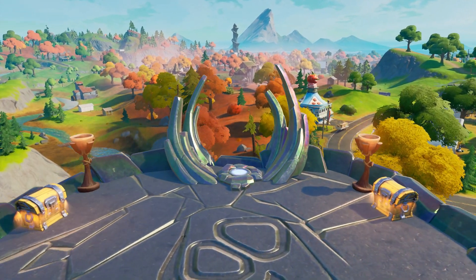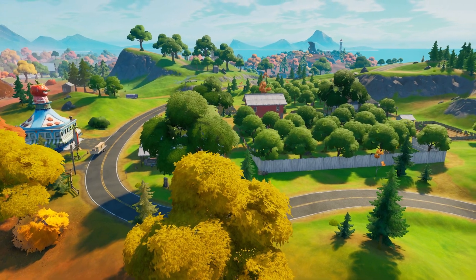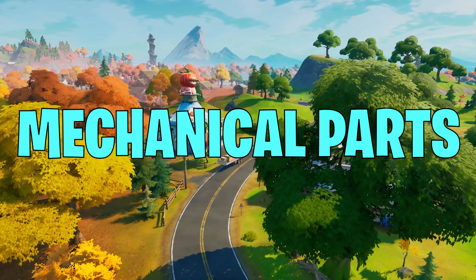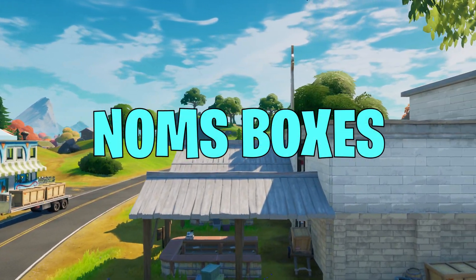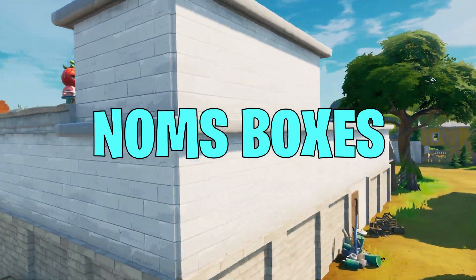When fighting off spawn here, I would prefer the terrain near the orchard because the terrain near the tower is difficult to fight in. In this POI there are tons of mechanical parts from the cars, tractors, and workbenches that spawn all over the area. This can very easily help you upgrade to a pump and a scar. There are also Noms boxes here, which make it easy to get peppers — in my opinion the best rotation item this season.